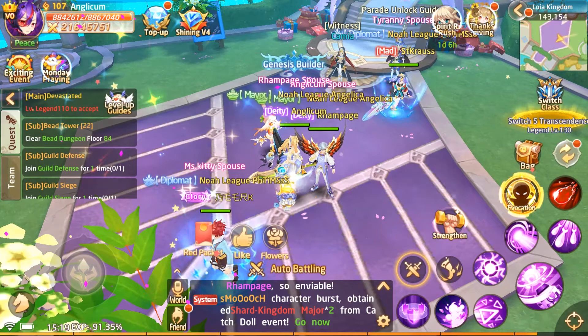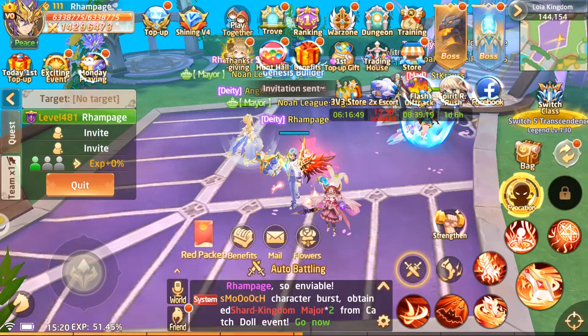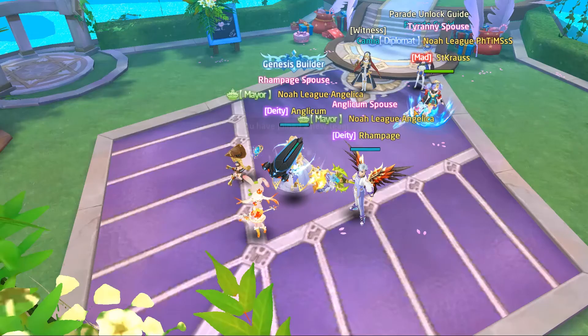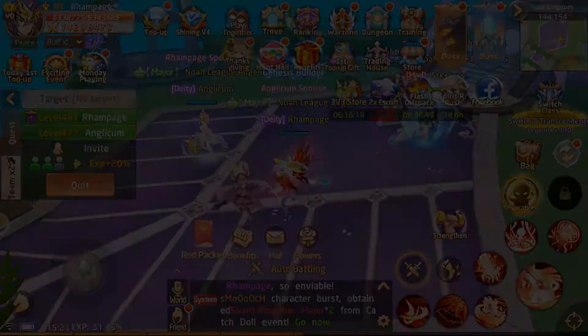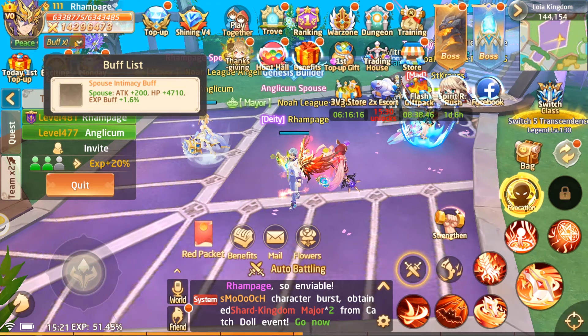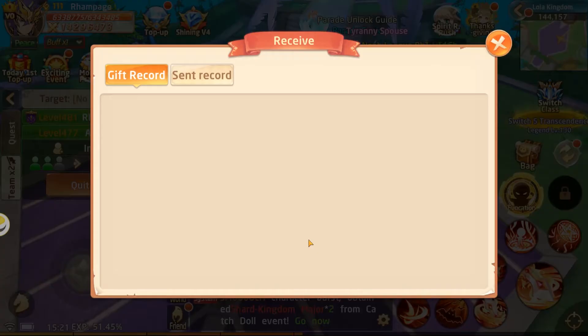Let's check Rampage's page. I think we need to actually invite them into a team. Let's go back to Anglicum and accept. I wonder why the buff is not appearing. Going back to Rampage — there it is, the spouse intimacy buff. I wonder if the reason it didn't show before was because Anglicum hadn't sent flowers back.